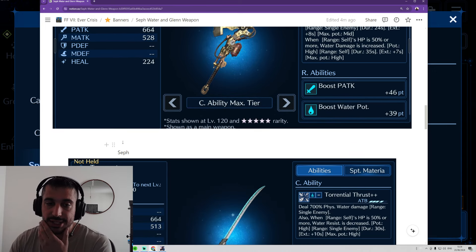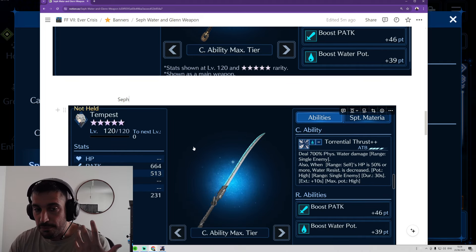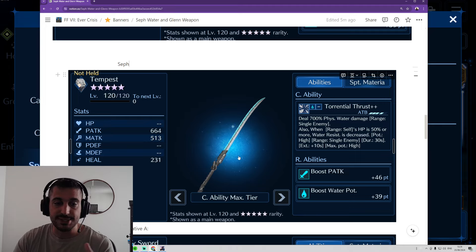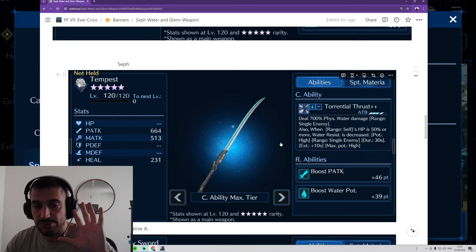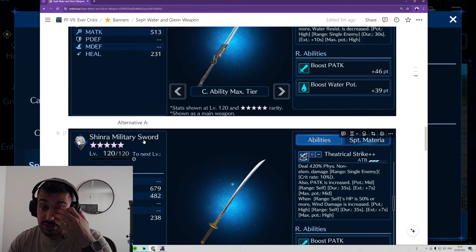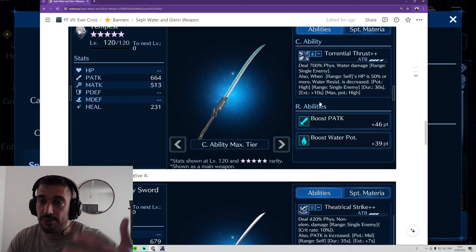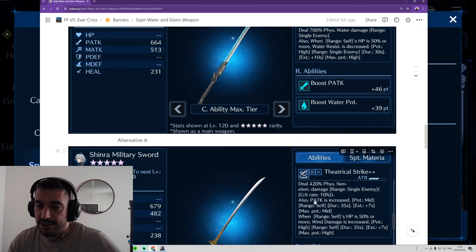For your third unit, Sephiroth might be needed because of breaking the shields. But if you don't need to break shields, then you could bring Aerith, Mad, or Cloud — it depends on your scenario. And if Tempest is your primary, then some alternatives could be, for example, Shinra Military Sword — simply because it increases your physical attack, so you do even more damage. It's 700% plus physical attack mid, which could be really useful.